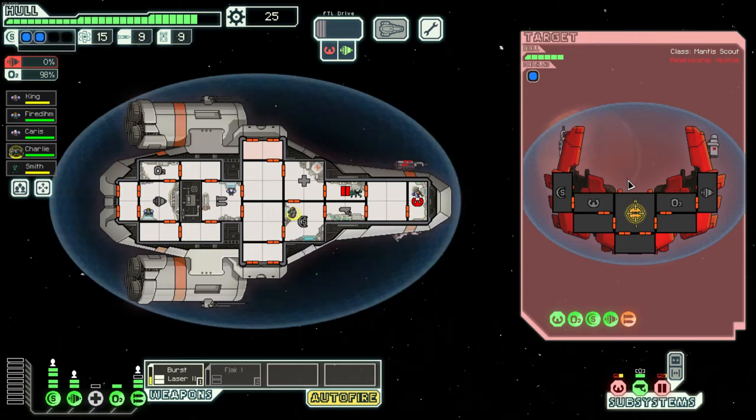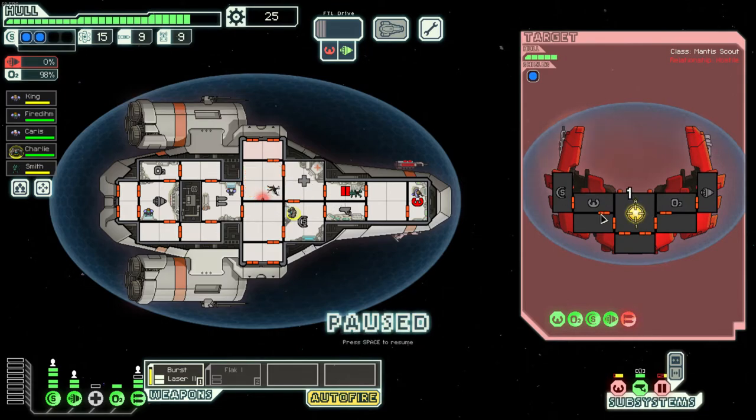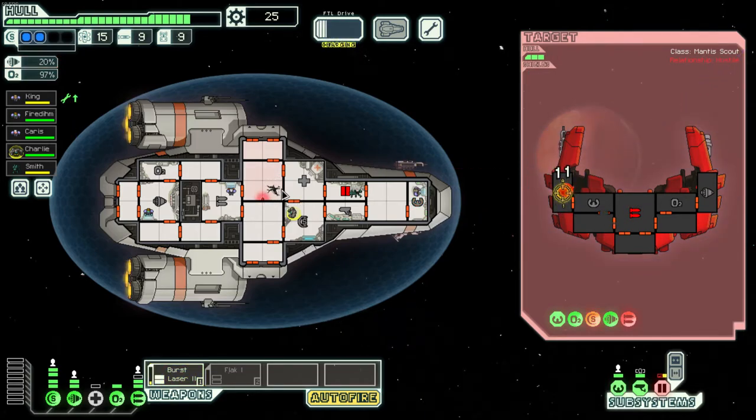We're going to take another missile. They went to a random room — we lit another fire, which is great. Let's go for their shields. This next type of effect is a breach — it pretty much sucks the oxygen out of a room and we need to fix it. I'm sending Charlie up to fix it because we don't really need shields at peak efficiency right now.